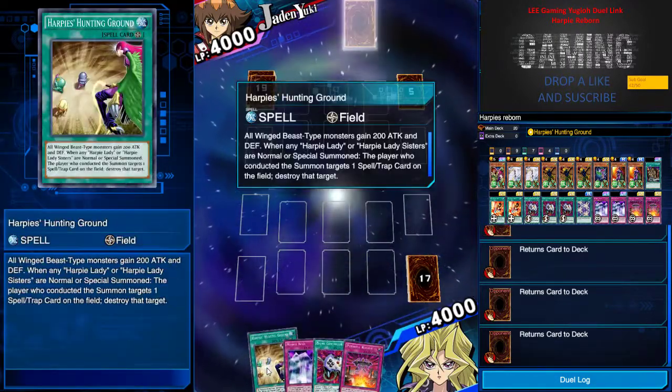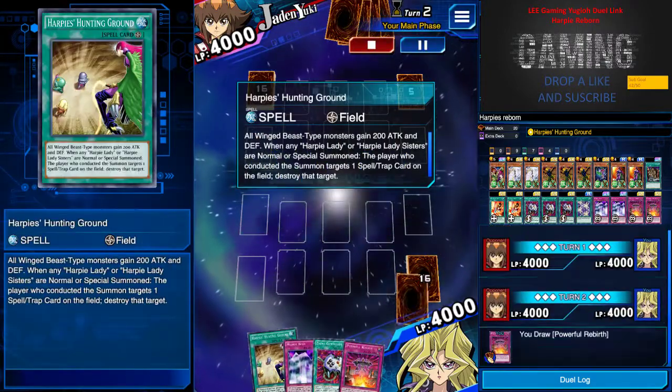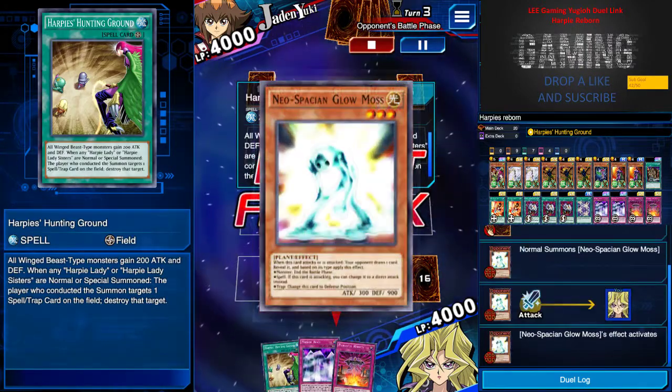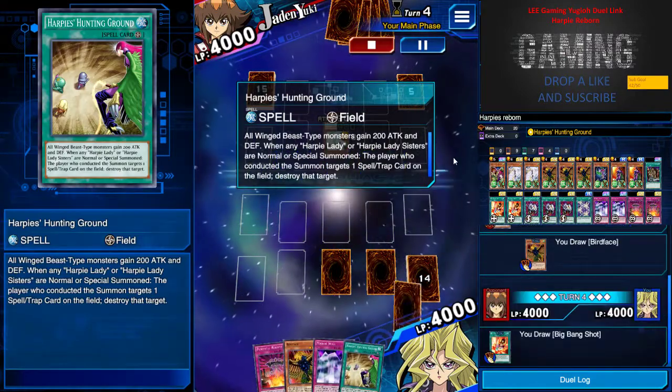I got a bad hand and I think my hand will brick usually. So if you want to mimic my deck, just put in another Harpy Dancer and probably take one Enemy Controller out — that should solve the issue.